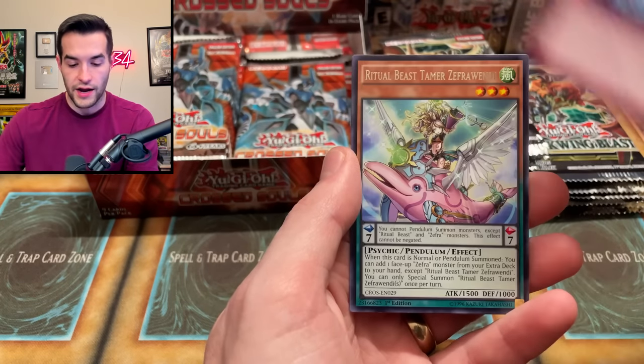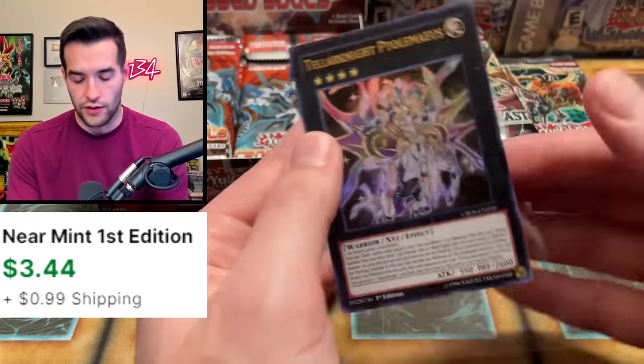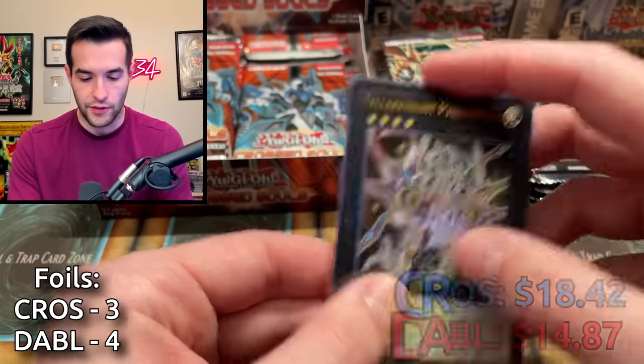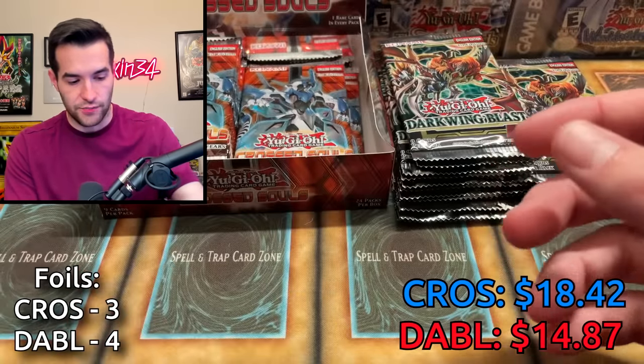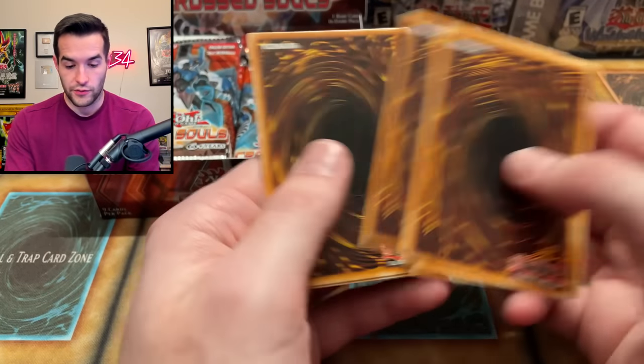We've got the Rival Rebounder, Edge Em Saw, Primitive Butterfly, Pinch Helper, Stung Ray, Ritual Beast Tamer Knight. Ptolemaeus — there we go. We fixed it. That's four to three now, we're getting close. They're making a comeback.